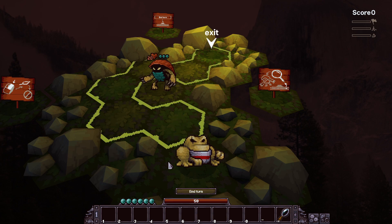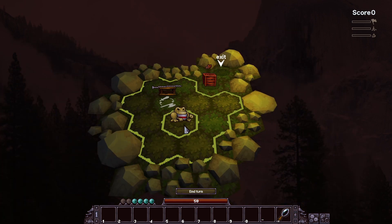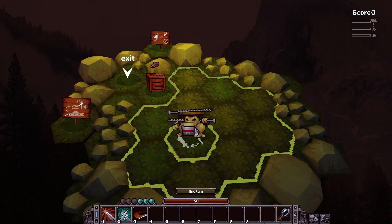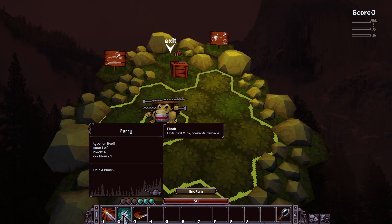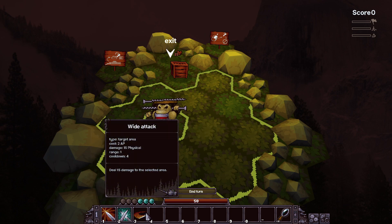Because I saved points I can now go all the way at the end. You can also zoom in and out with the mouse wheel. Oh, I'm equipped now - I can use skills. Sword Bash: 15 damage to the opponent, range one, costs two AP. And there's Parry which costs one - it's a block with cooldowns. And Wide Attack: 15 damage but covers an area.